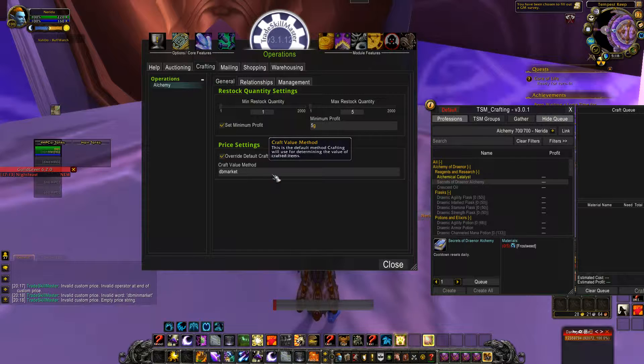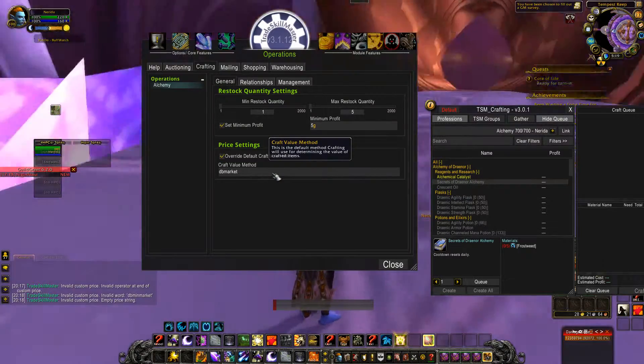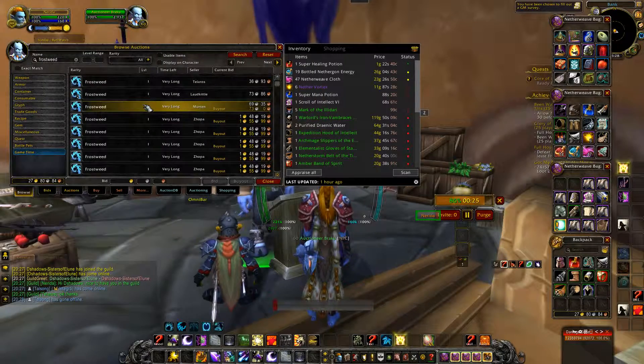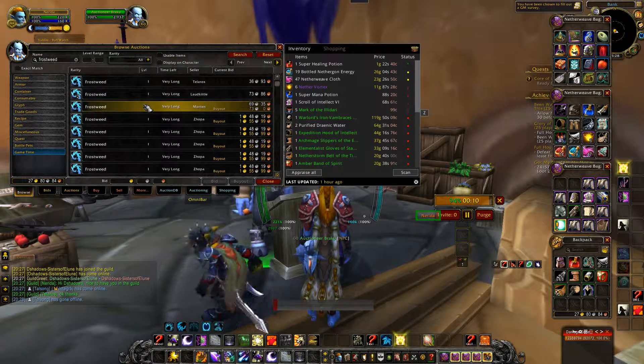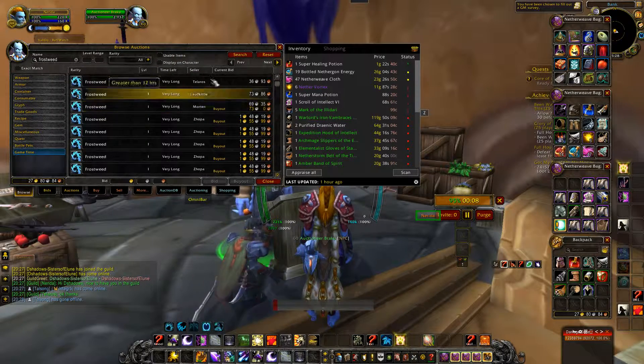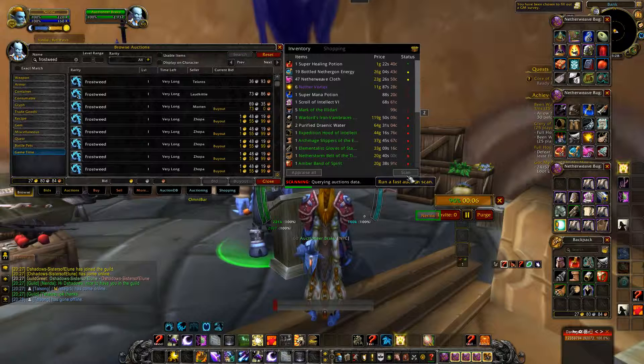Buying cheap material: to craft at a profit, you often need to be on the lookout for cheap material. Let's say for example you regularly buy Frostweed at 75% of the market price. This won't be reflected in your general material cost — you know you should be crafting at a profit, but TSM is telling you that you're making a loss.